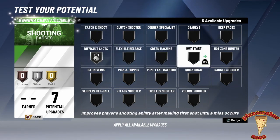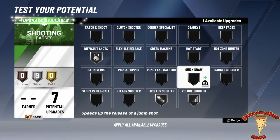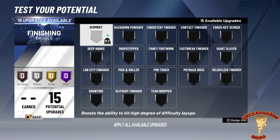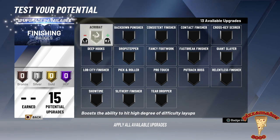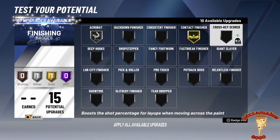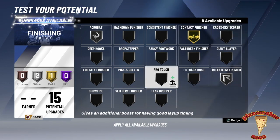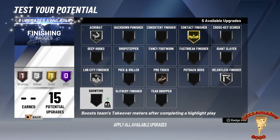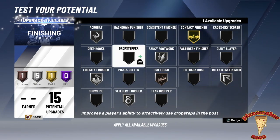For his shooting badges, I'm going to go Difficult Shots on silver, Volume Shooter on silver, along with Tireless Shooter. And I'm going to give him Deep Fades on bronze. With finishing badges — because Kawhi can finish under the rim, as everybody knows — I'm going to go Acrobat silver, Contact Finisher gold, Relentless Finisher silver, Pro Touch bronze, Lob City Finisher silver, and Slithery Finisher silver.